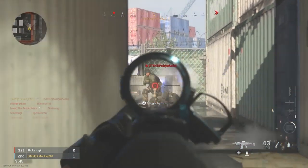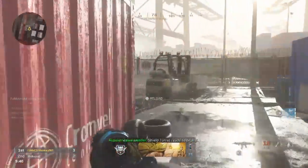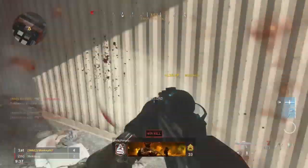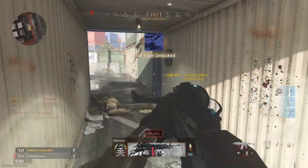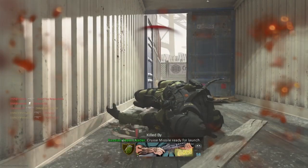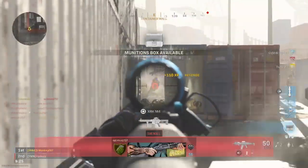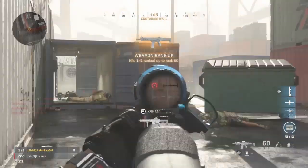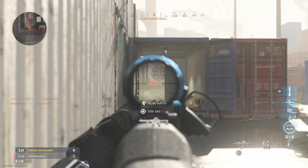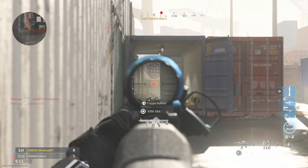Come on — contestant number two, contestant number three, number five. Look at this, they are just coming in and out. Pretty much this is how you play Shipment — you're either spawn killing or you're the one dying trying to spawn up. It's either one or the other.